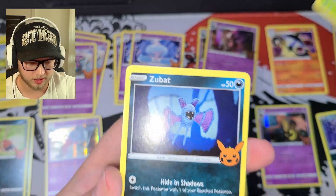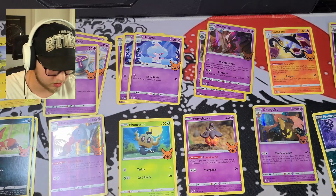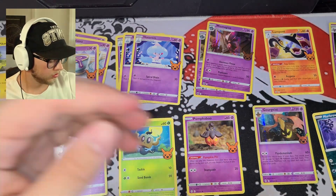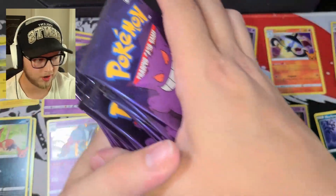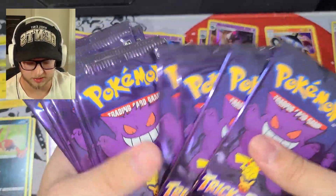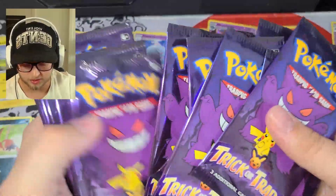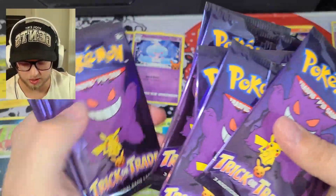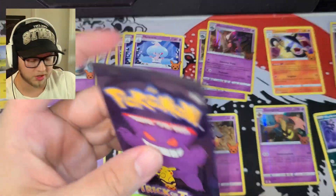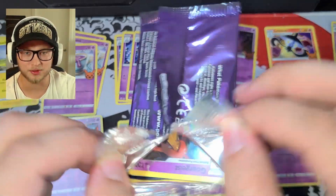We got Trevenant, another Zubat, and another Dusclops — so that one's all dupes. We still have 27 packs left, we're only 13 packs in, and we're already just about done the set. That's absolutely nuts. Gourgeist again as my holo — I don't even know where I put him. I must be blind. I have so many cards laid out right now. Phantump — do I have you yet? I think that might be another new one. No, he's over here.